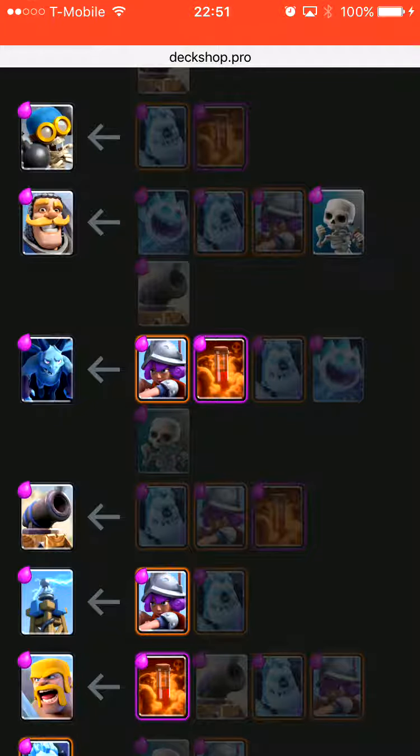Against beatdown you have to get an early lead because beatdown is all about double elixir. You gotta hit them hard, get a one-tower lead before double elixir, and get maybe four or five hog hits on the other tower so you can survive. Then you're cycling your cards - get musketeer back, cannon for golem - and if you cycle fast enough you can get to another cannon while the other is still up and lead them away.